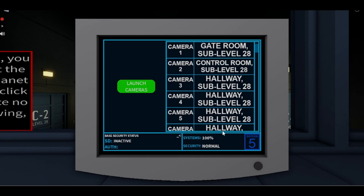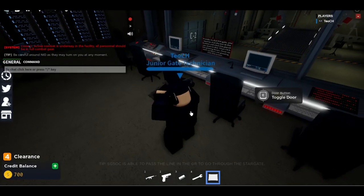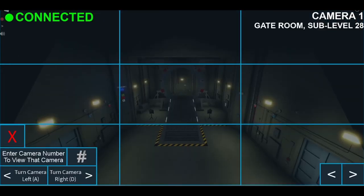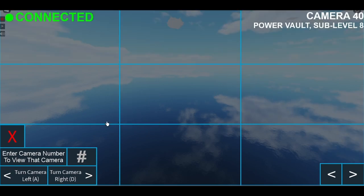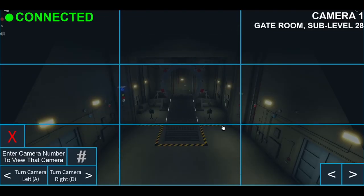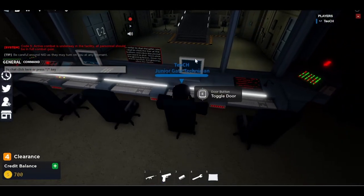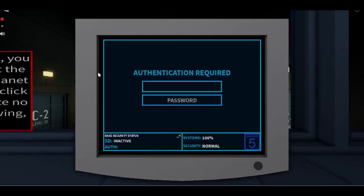Then we have security cameras. There's a bug going on right now on multiple servers where you cannot turn on the cameras, so I'll be using the CCT tablet to show you how it's done. For example, I write camera 40 — there are 40 cameras. As you can see I'm in the power walls due to a bug, and when I press back to one, there's the gate room.